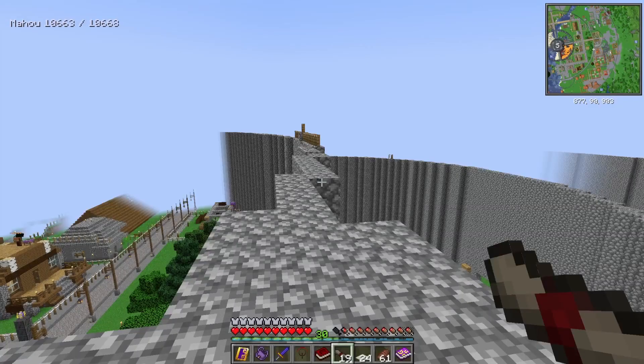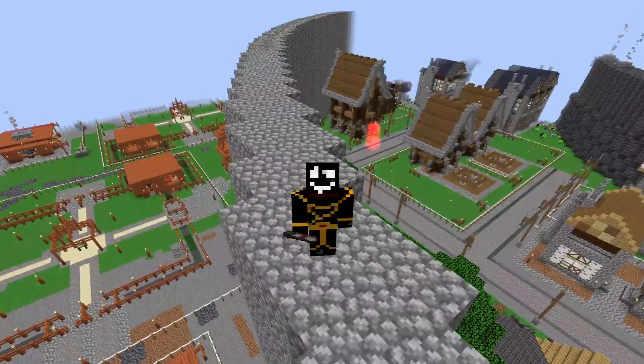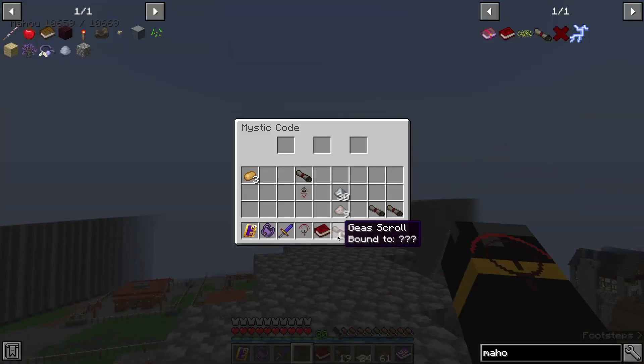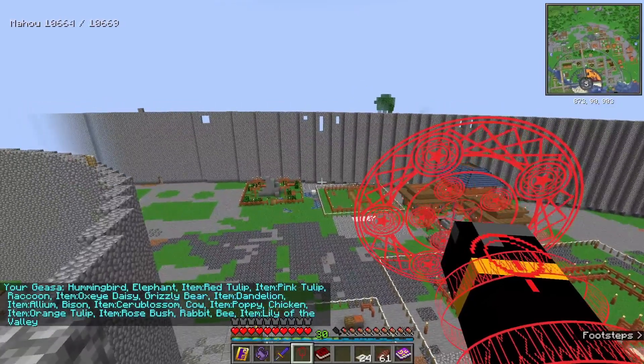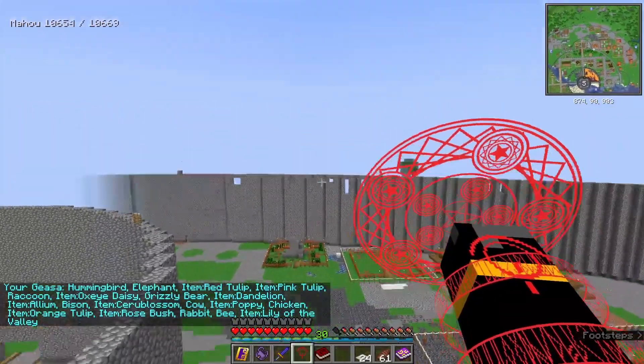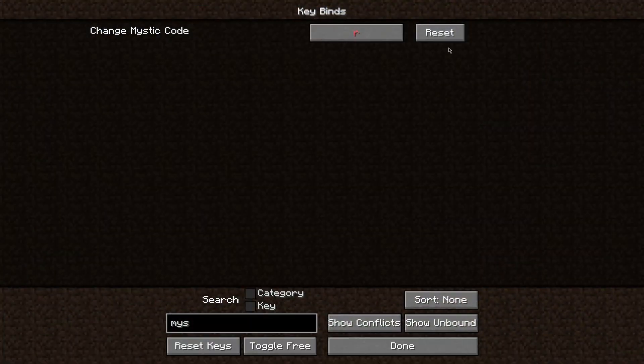G'day, hello mages! Today's lesson is going to be on the Mystic Code, a useful item from Ars Magica that allows you to repetitively cast spells. There are two items we're going to be looking at: the basic Mystic Code and the Mystic Code First Sorcery.